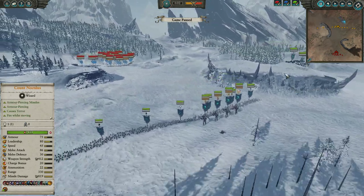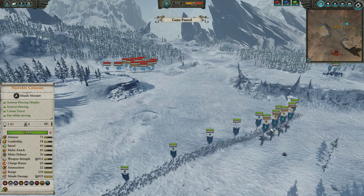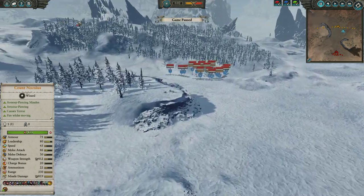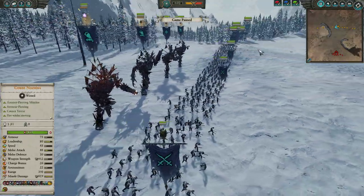Hello everybody, it's Wyvern here with another bit of Total War Warhammer 2 quick match gameplay. This time around we are on Death Pass playing as the Vampire Coast against the Force of the Dawi. And for this matchup we are running an Adeptus Titanicus build.